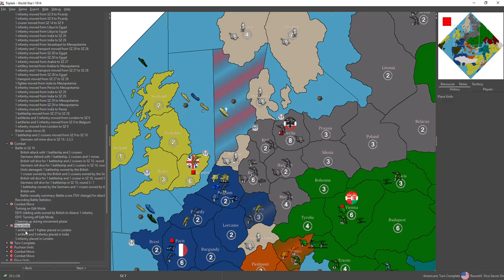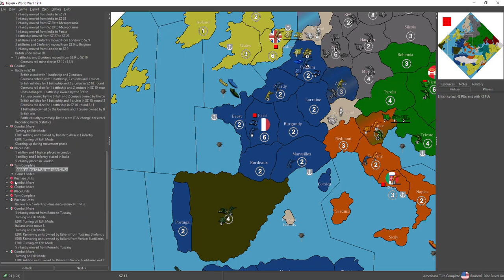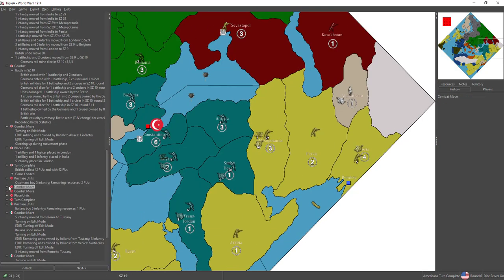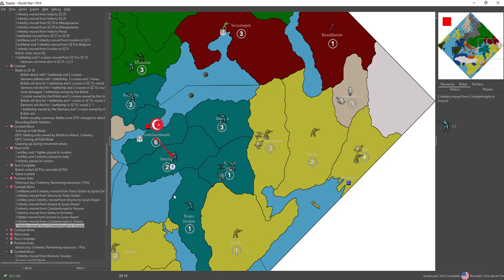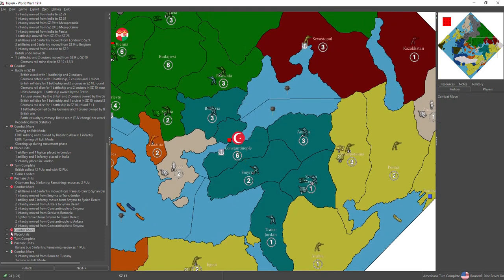No more German fleet. They split the purchase — 6 pieces go into India. The British collect 42. The Ottomans: not a lot, nothing happens here. Mostly just a displacement of troops away from Egypt, stockpiling everybody up in the Syrian desert.